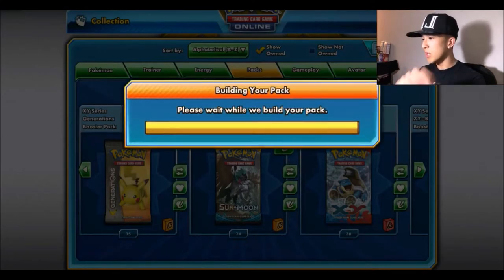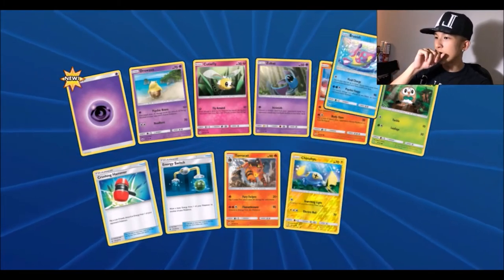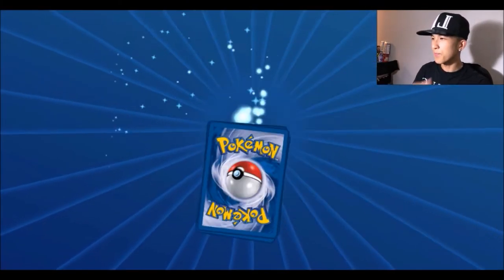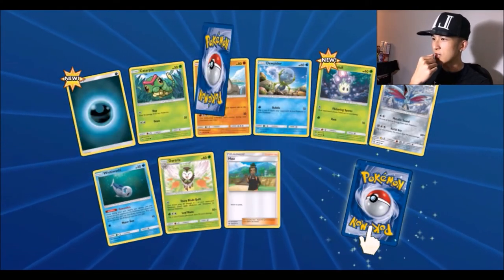Pack number twelve: psychic energy, Torquoise, a reverse Chinchou, and for the rare a Bruxish — the best-looking Pokémon ever. Pack thirteen: dark energy, Morelull, Wishiwashi, a reverse Crabominable, and for the rare a Primarina.